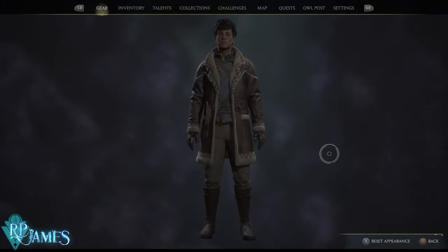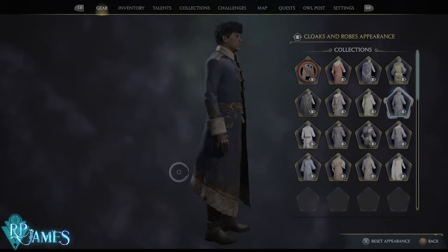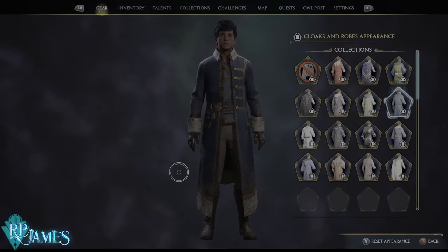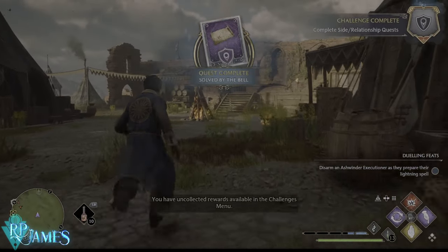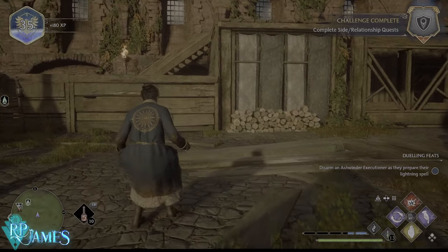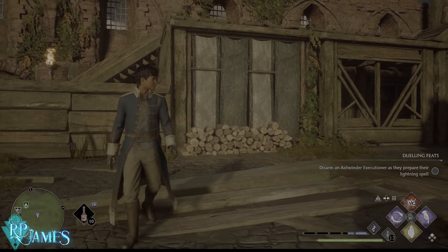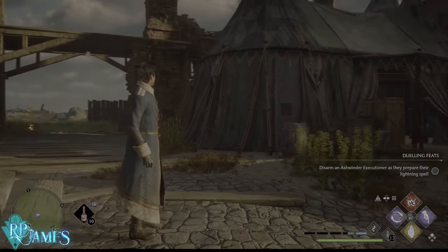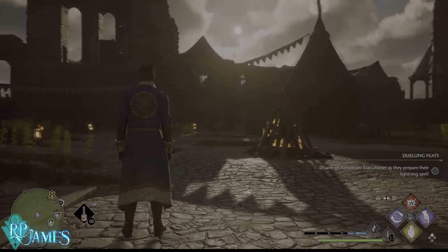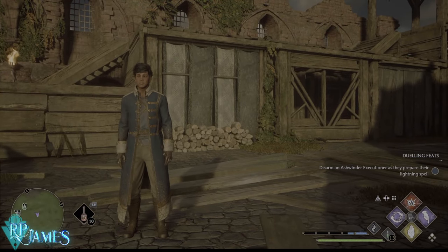It is one of the coolest looking coats — pieces of cosmetic gear — that I have seen in the game. It really helps that the main color is blue, which is my favorite color. As you can see in a lighter area, it's very very cool looking. It has that kind of charter mage wizard explorer feel — someone who goes through the world trying to solve its mysteries. And that compass on the back is really cool looking.